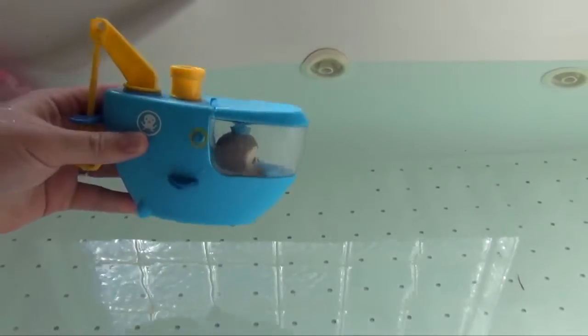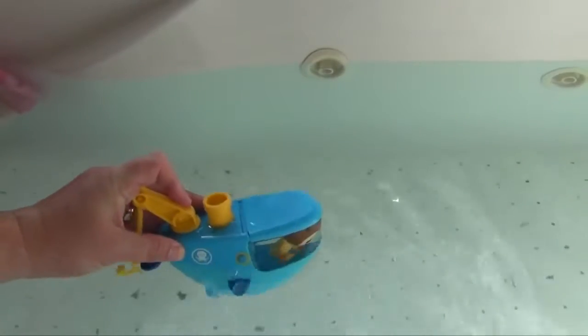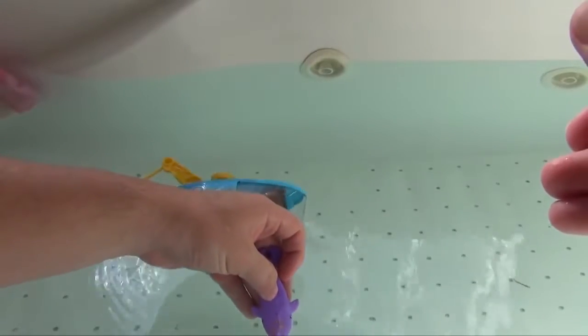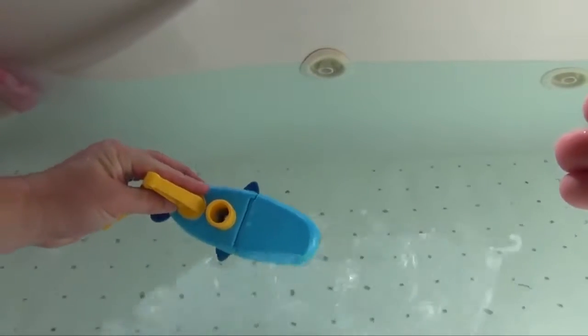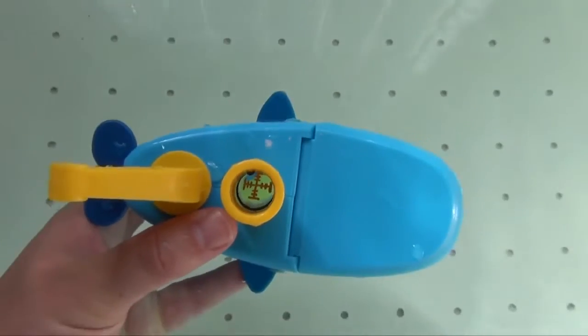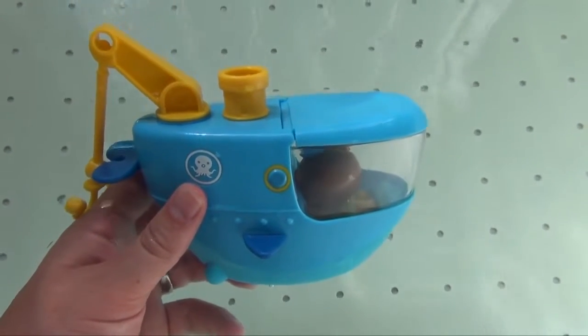Next we've got the Gup C with Shellington. The Gup C doesn't float real well until you kind of fill it full of water — then it floats a lot better. You've gotta keep Shellington in. It comes with a whale that changes color: the orange becomes yellow when you put it in. One feature is a little hole you can use to see right to the bottom of your bathtub — you can see a manta ray right through the little porthole. It also has a little hook for catching the whale. The Gup C actually looks a little bit like a whale.